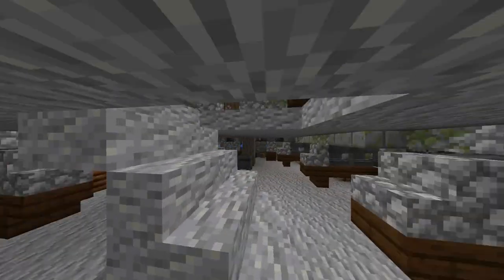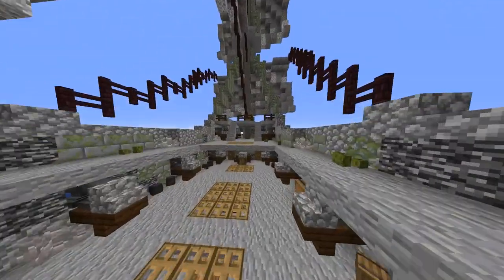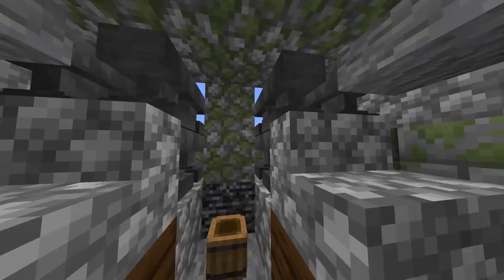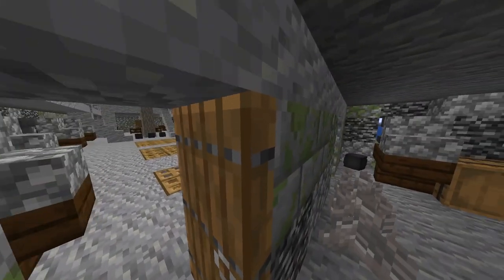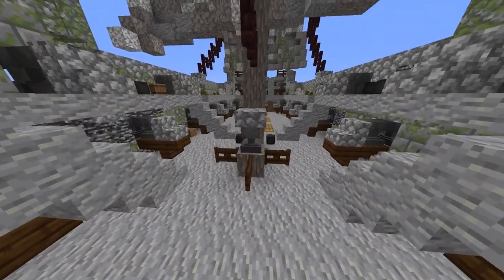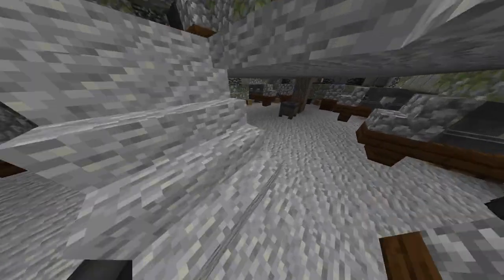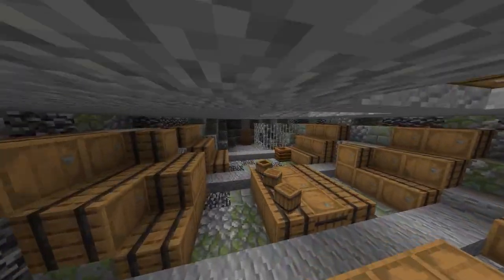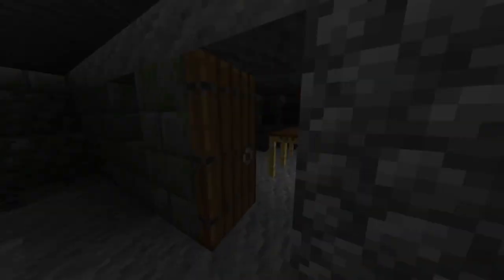Triple bow chasers should be in the forecastle. There we go — the infamous triple bow chasers. There are a few more guns. We have the capstan hammer with which the Kraken is called. And we have the hold down here — nothing special, just a hold full of storage. A small cell for prisoners. And we have the powder magazine.